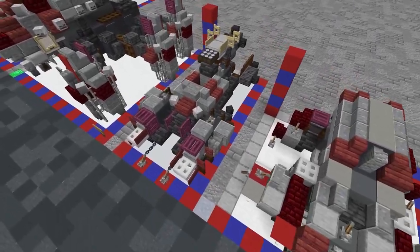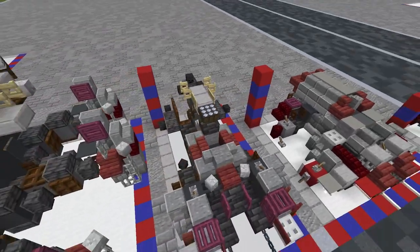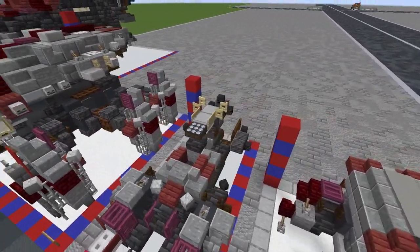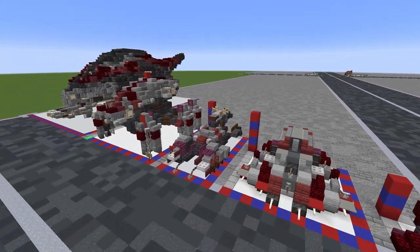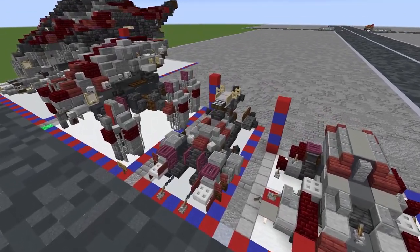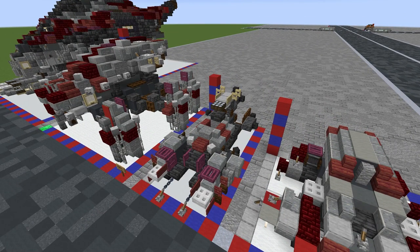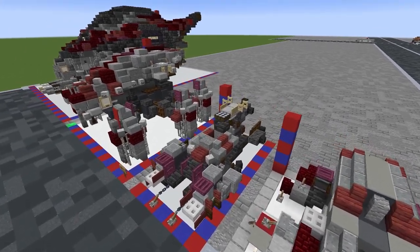Just as a note, there are a fair amount of skeleton skulls and wither skeleton skulls on this build to add to the shaping. You could potentially get away with not using them, but it isn't going to look as good as what it does here. So that's up to you. Anyway, we're going to crack on with the build - nice short intro for once, onto layer number one.